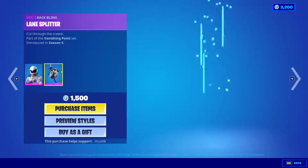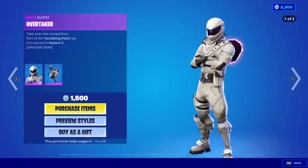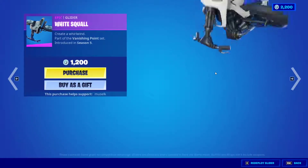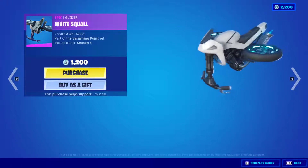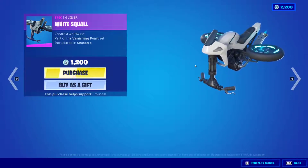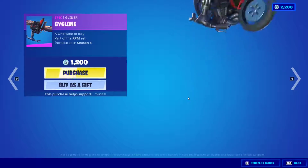This one is the male version — very nice. I absolutely love the glider. It's a futuristic motorcycle — how awesome is that? It's called the White Squall, and the black version is called the Cyclone.